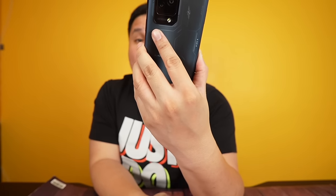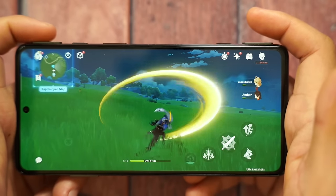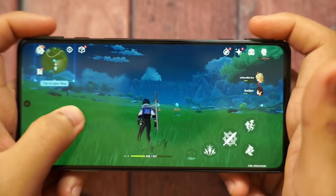In Genshin Impact, even on the Black Shark 5 alone, it runs at a solid 60fps, because the Snapdragon 870 is fast enough to hit 60fps consistently at the highest settings.